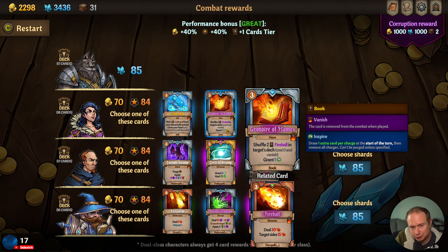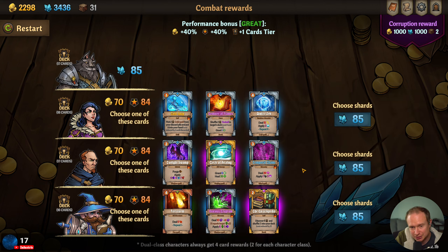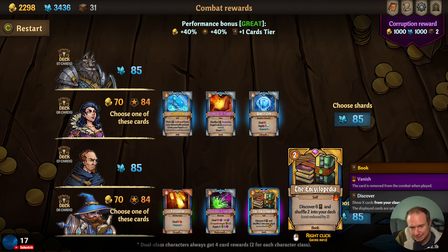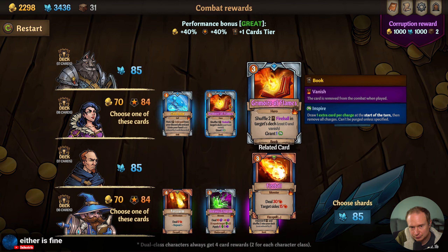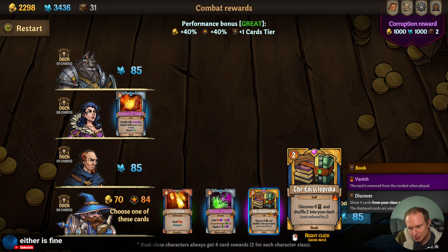Shuffle two Fireballs into your deck, cost zero, vanish — I think we want this, right? Because it all gets converted over anyways. Or are we going to just take another Winter Orb? Encyclopedia — I mean, it's basically free, and gets better than free with the upgrade. Grimoire of Flames is kind of fun, I'll probably grab that, and then the Encyclopedia. Yeah, we'll skip the gambling — I don't think we need it.